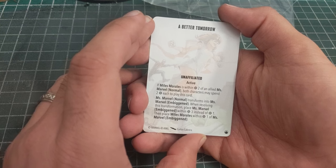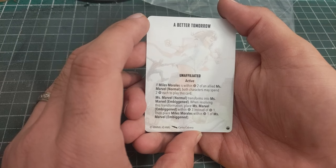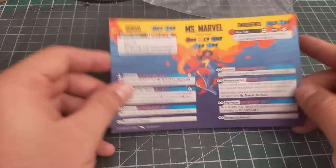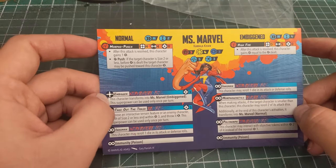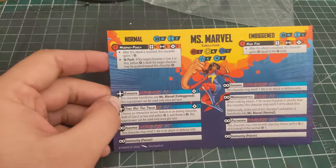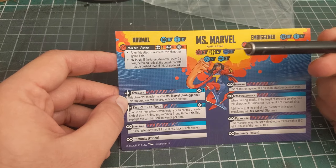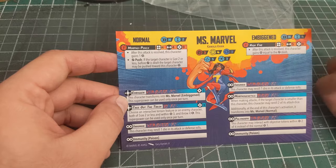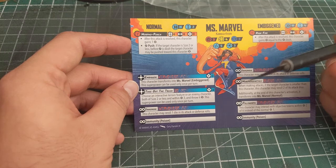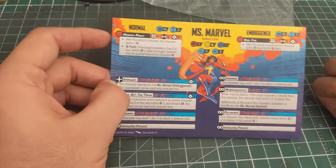The second card is A Better Tomorrow, unaffiliated and active, used with Miles Morales. Within range two, both characters spend two power to play it — Miss Marvel transforms into her embiggened form, placed within range three instead of range one, then places Miles within range one. That's some nice movement shenanigans. Looking at her stat card, she has medium movement, size two in normal form. Her basic attack, Morpho Punch, does four damage at range four — not bad for a builder. She can embiggen for three power and Take Out the Trash is essentially a throw for three power.